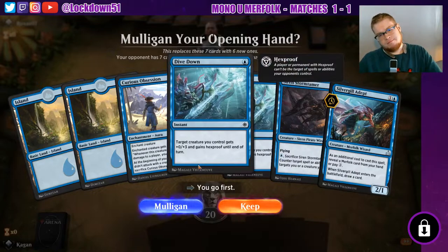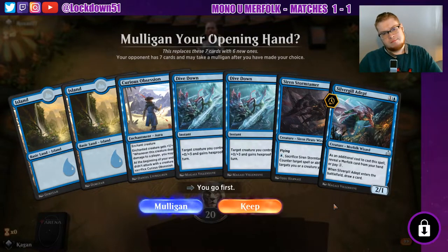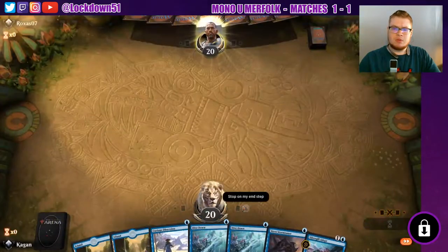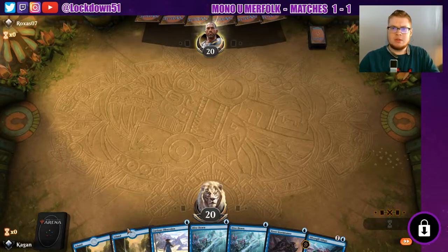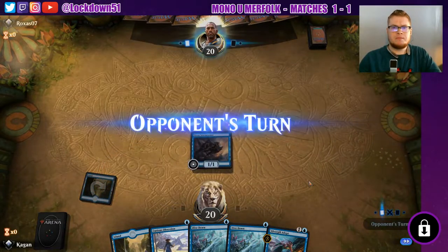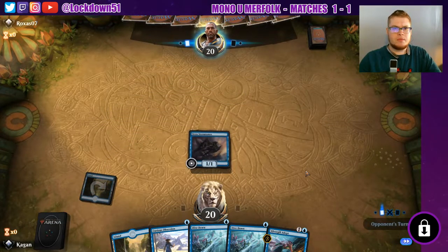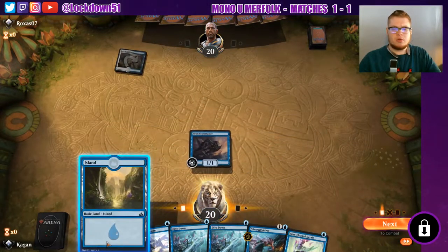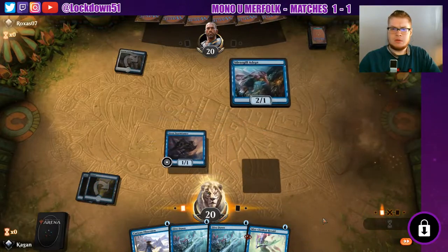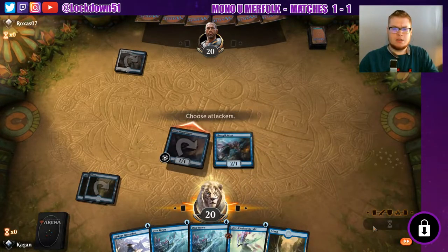This is not an ideal hand. It's not ideal, but it's not terrible either. We need to draw into a Merfolk, which shouldn't be too big of a deal, so I think I'm okay with keeping this. They mulliganed, and they put it to the bottom. Oh no, they kept it on top. Okay. So we're playing Control, it looks like.